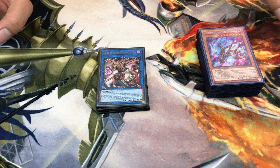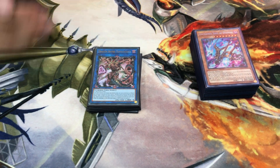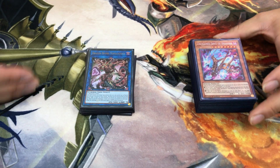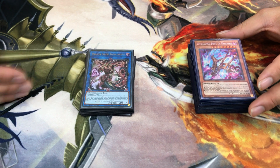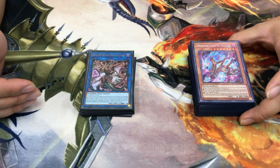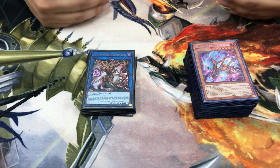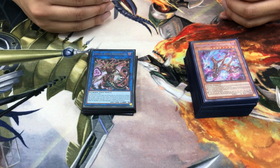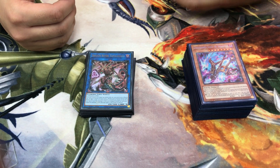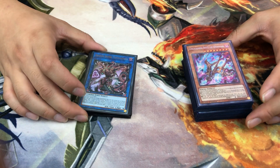Against Salamangreat and Striker: link summoning away their monsters doesn't count as an effect, so they can't float the Ray. The challenge is grinding to the breakpoint — against Salamangreat, once they've burned through all their Balinxes, you essentially win since you never destroy their monsters so they can never float. Same with Striker — grind until their limited resources run out. Going first makes reaching that midpoint much easier, especially with early dark spirits.